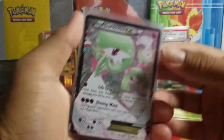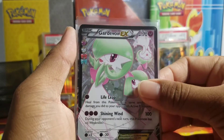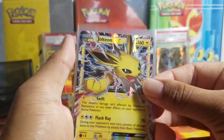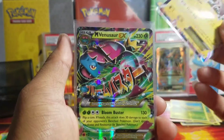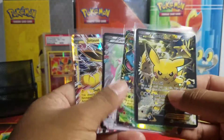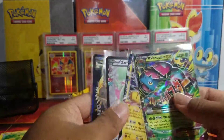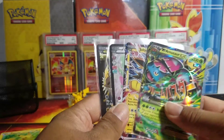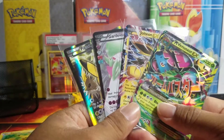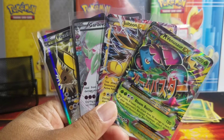So we got a Gardevoir Radiant Collection — a full art I guess — a Jolteon EX, a lovely card, and a Mega Venusaur EX along with the Pikachu promo. Very nice pulls here guys, awesome — could not expect anything more from this box. Four hits — three hits technically — but love it, gotta love Generations.